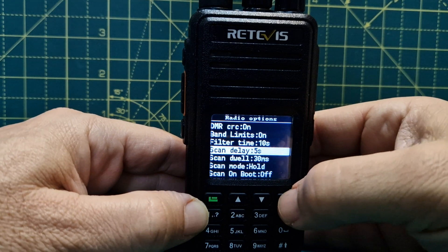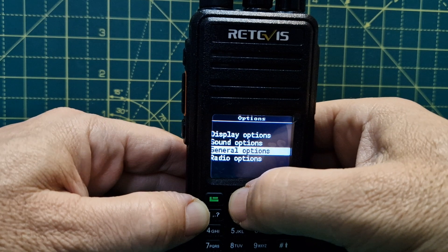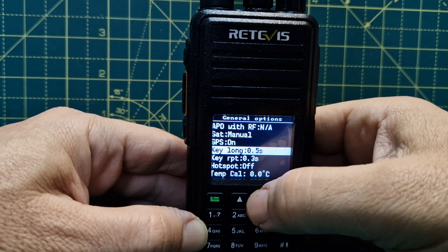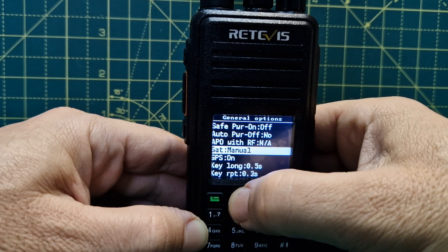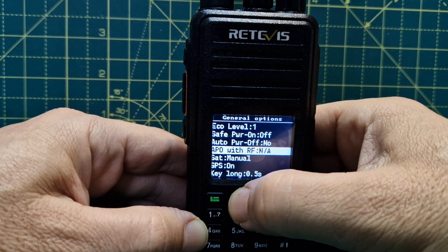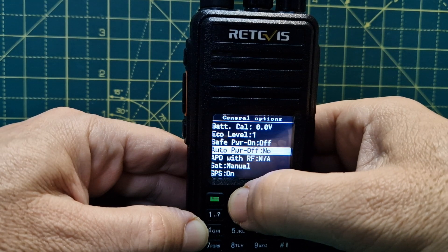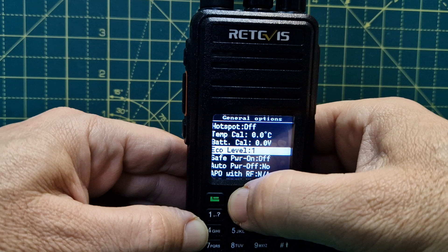In radio options there are lots of settings: user power, different squelch, scan modes, filter — it's definitely a very good radio and a lot of fun to use. Quite straightforward to load once you're prepared. General options include GPS on, which we have enabled. Battery life seems quite good — I'd say four or five hours, probably longer.